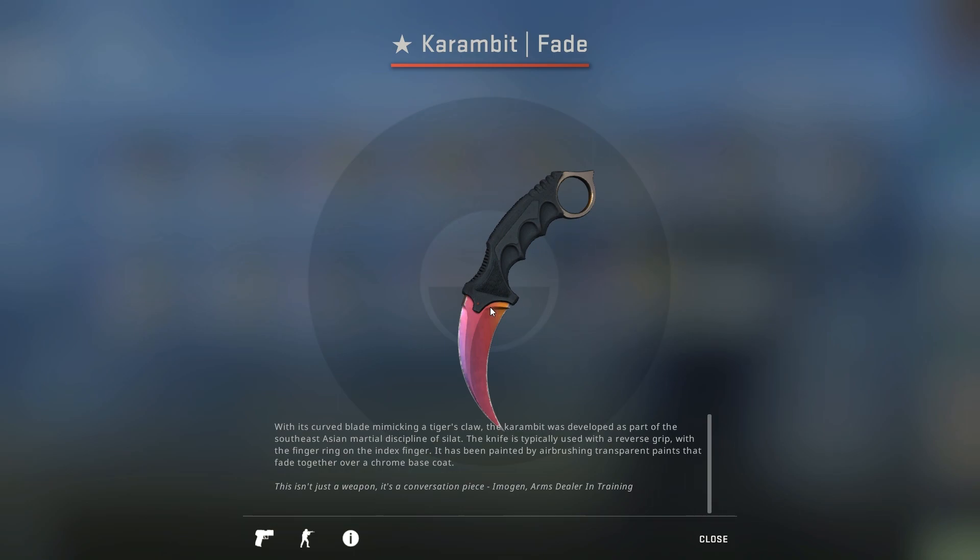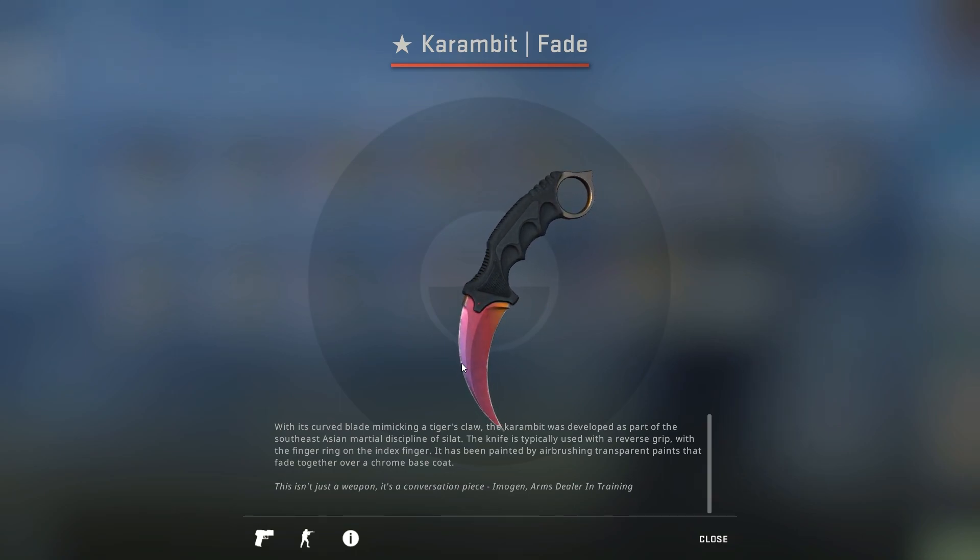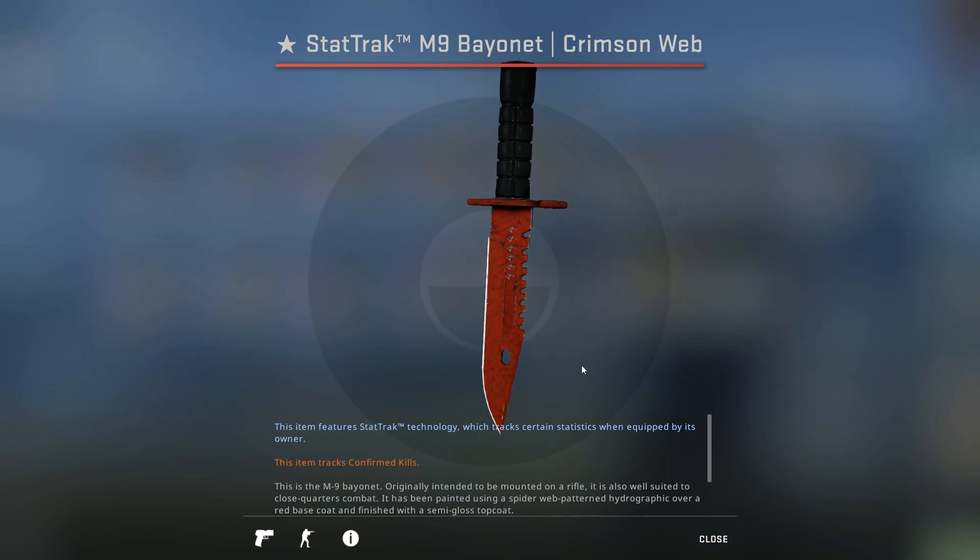Next up is actually a really popular skin that more people can afford — well, it's still over $1,000. This is the Karambit Fade 9010, and the Pattern Index for this one is 628. There are real 9010 Karambit Fades and then there are fake 9010s. The fake ones actually have a little bit of purple right here, and the real ones are basically just all pink. In my opinion, this is by far the best variant of the Karambit Fade, and obviously it's way more expensive too — so clearly other people agree. If you want a Karambit Fade, this is probably the one to go with. The main reason this particular one is so expensive is because it's stat track factory new, but even in regular factory new it's still worth a ton.